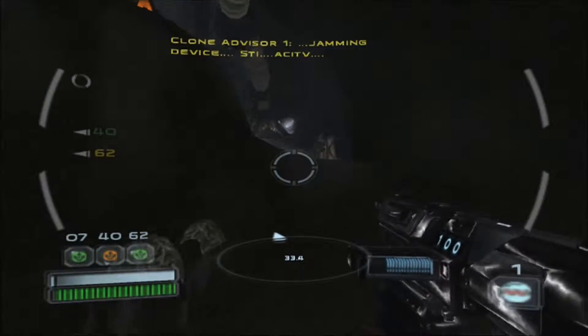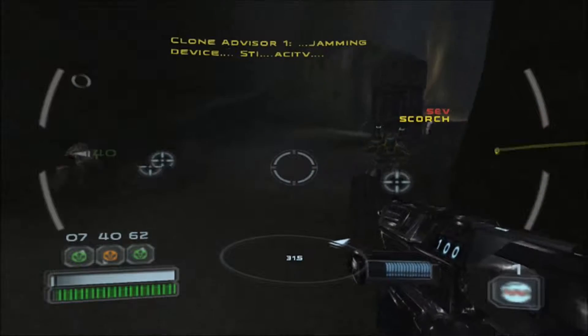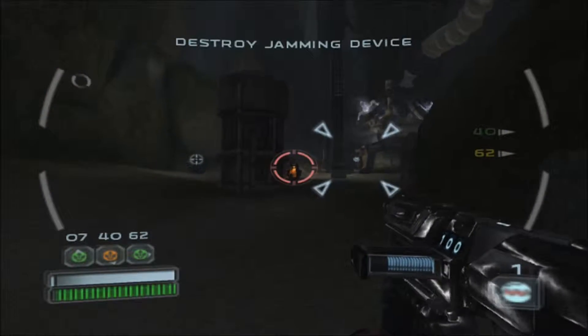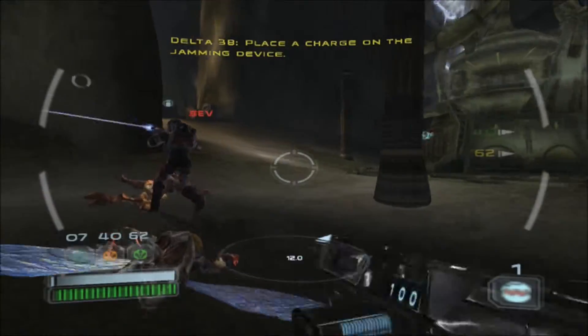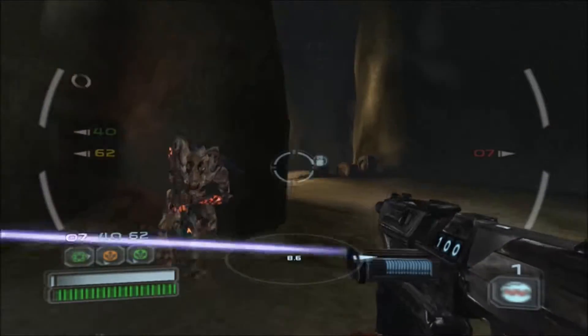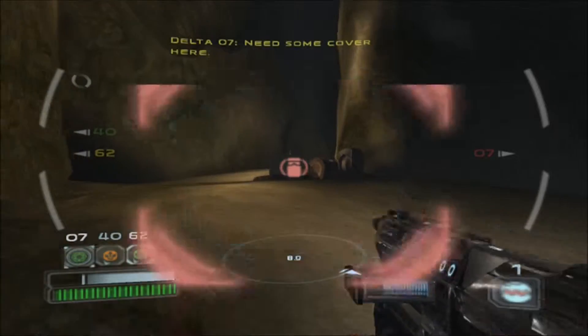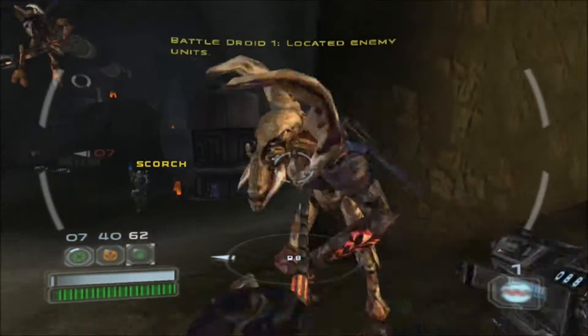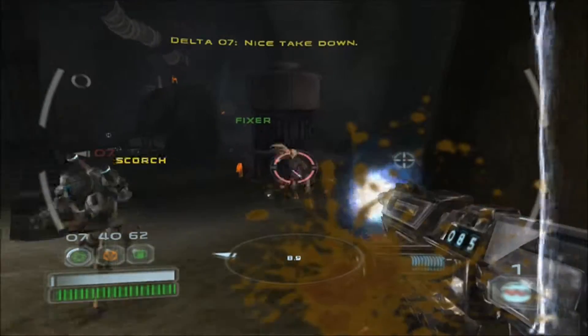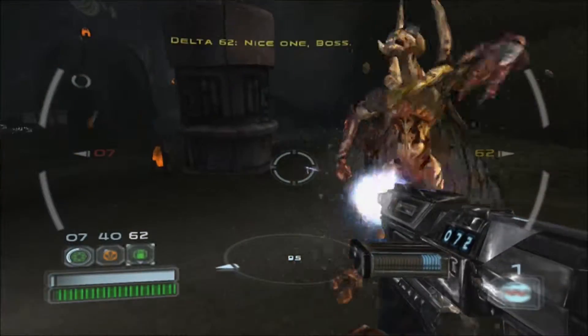Powering up, give us some sniping jam. Place a charge on the jamming device. Set up there, Delta. On our way! I've got a bug for my collection. Get clear!